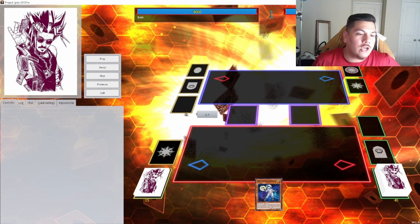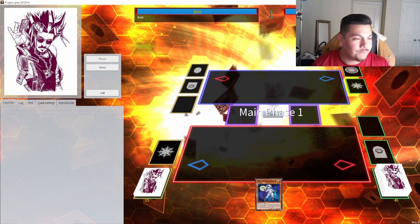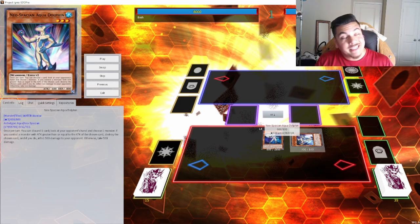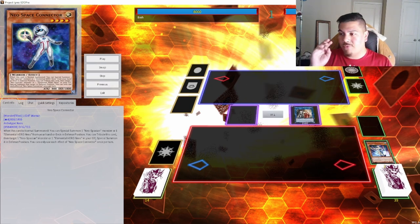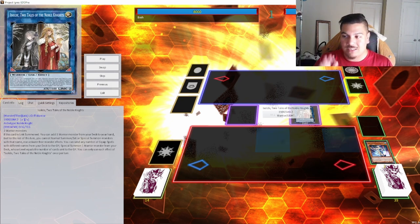Basically all you need to start this entire combo is any way to get to Isolde. The best way to get to Isolde is Neo Spacian Connector, which makes this a one-card combo to get your entire combo set up — you end up with Gear Freed if you do it correctly. My normal summon is Connector; Connector special summons Neo Spacian Aqua Dolphin, which lets us rip a card from our opponent's hand and burn 500 life points. Then with Isolde, you can search any warrior monster from your deck to hand — you just can't normal or special summon or activate effects this turn, which is fine because we're doing it on our opponent's turn.